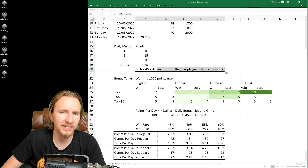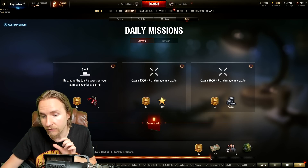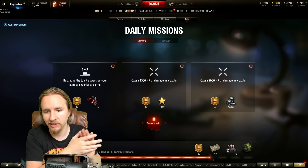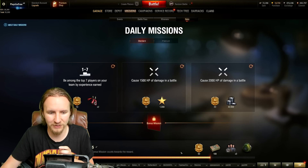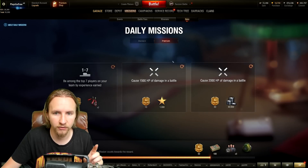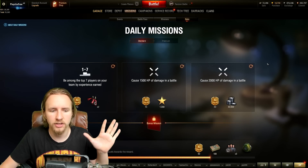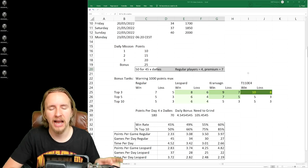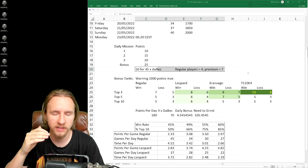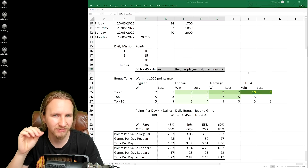There is also an opportunity to get 50 bonus points for completing 45 daily missions. If you've managed to get your bar near completion, that gives you a nice bonus fairly early in the event. You can only get four completions per day for free; premium players get an additional three. So at worst you'll get the 50 bonus points once, at best twice. I've factored in one completion into my calculations.